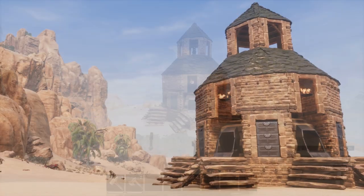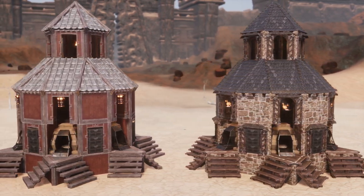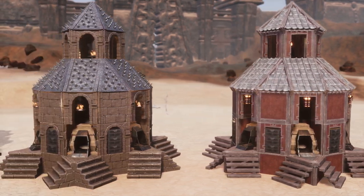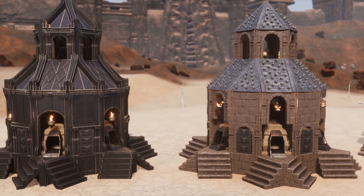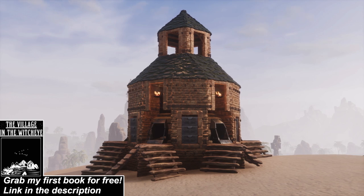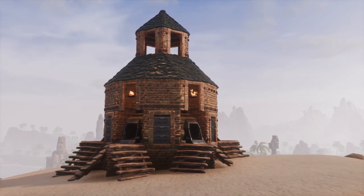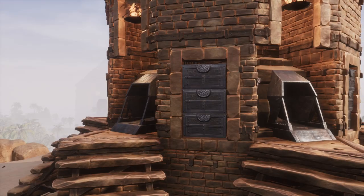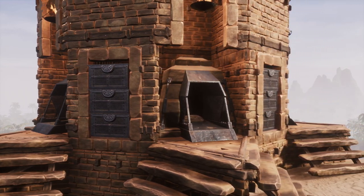And there we have it, we have finished off our furnace tower design. Of course you do not have to stick to the material palette shown here — this is a really simple build to recreate and as you can see from the examples on screen it should work for almost any style in the game. This build was really simple to design and even easier to construct. It's pretty cheap on the resource front and it gives your furnaces a nice place to sit away from your base that is convenient and streamlined.